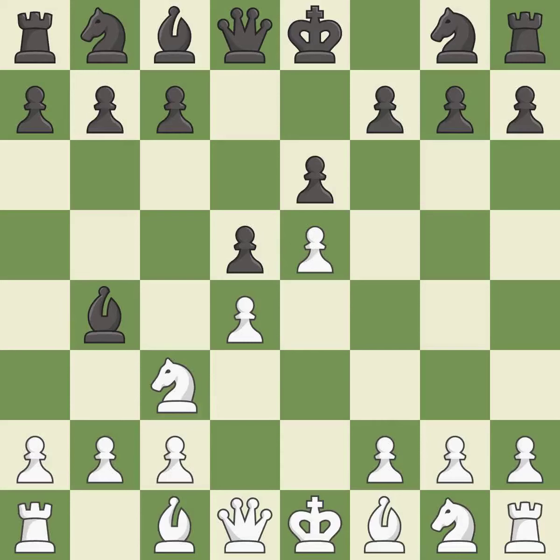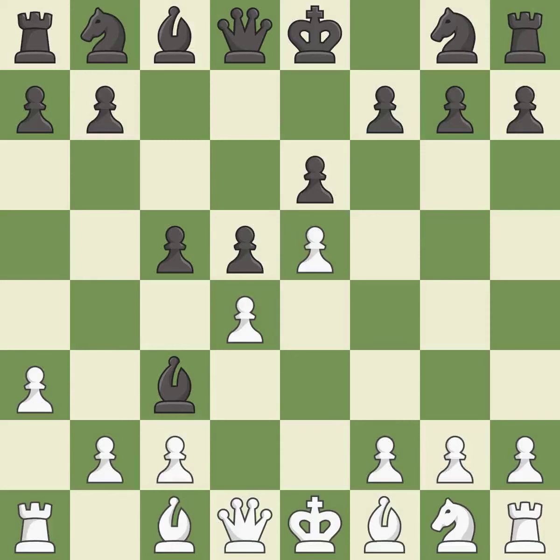e5 closes the center and attacks the important d6 and f6 squares. c5 strikes the d4 pawn, starting active play in the center. a3 puts the question to the bishop — retreat or capture. Bxc3+ captures the knight and doubles white's c-pawns.